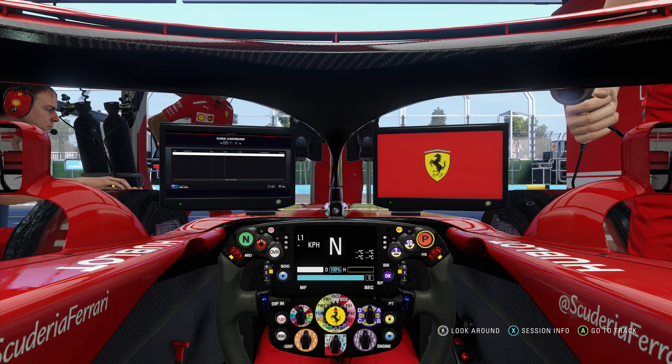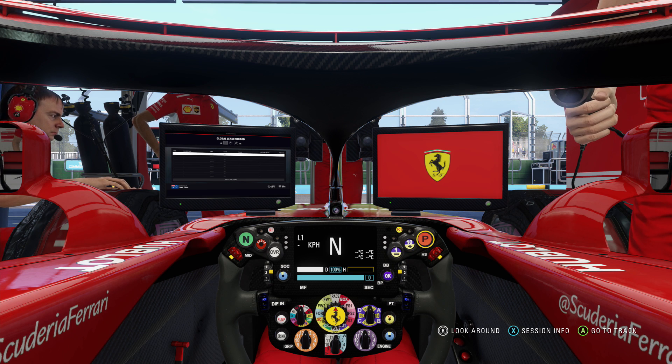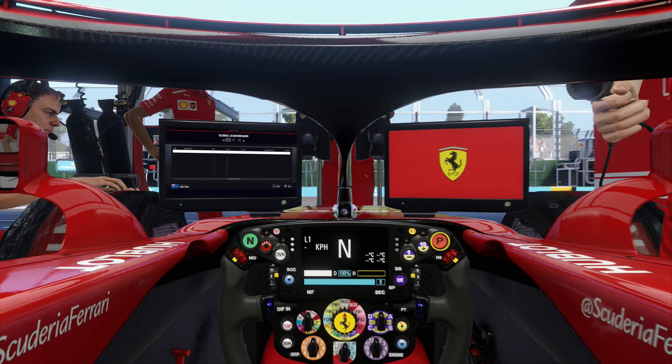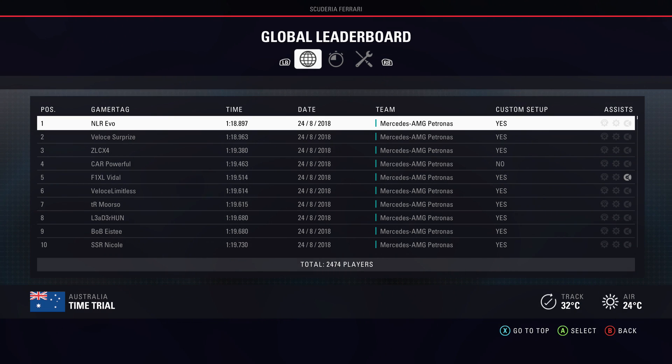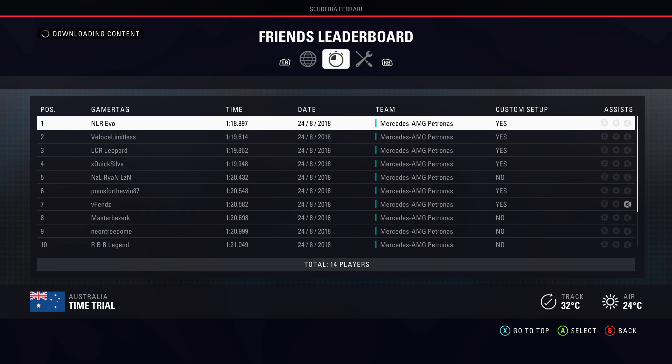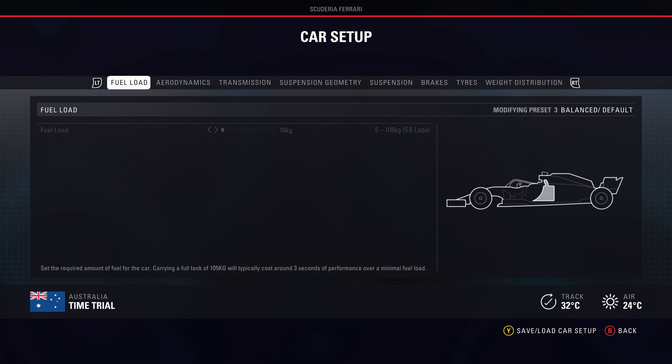I'm going to be going through three different types of racetrack you want to set up for: low downforce, medium downforce, and high downforce. Take this as a base, a starter setup for whether it be career mode, time trial, online, or league racing — I feel like this can apply pretty much across the board, but bear in mind this will probably be better used in an actual race scenario, whereas time trial you could probably go more aggressive. I'm going to explain every facet of the setups, what works, what doesn't work, what you need if you're lacking a certain particular thing.